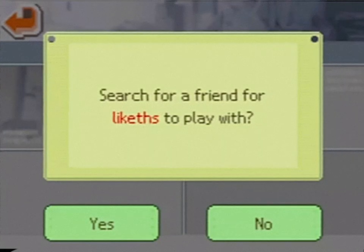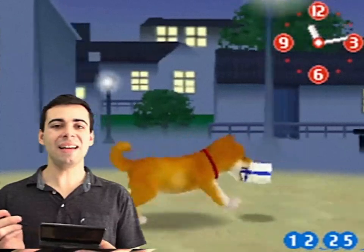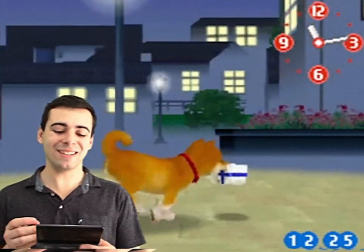Last but certainly not least, there's Bark Mode. Using DS Download Play, you can meet other folks' dogs. All you have to do is select a dog and a gift to bring, and then you just need a friend.